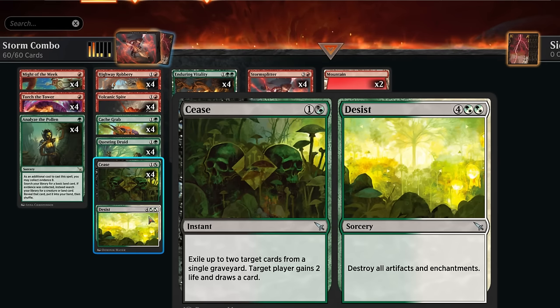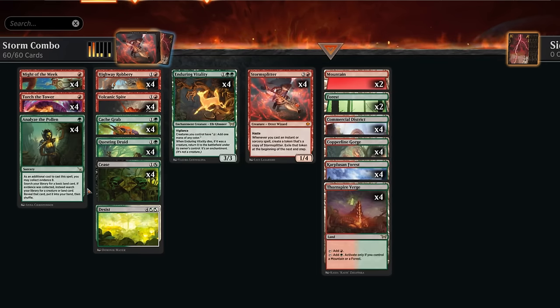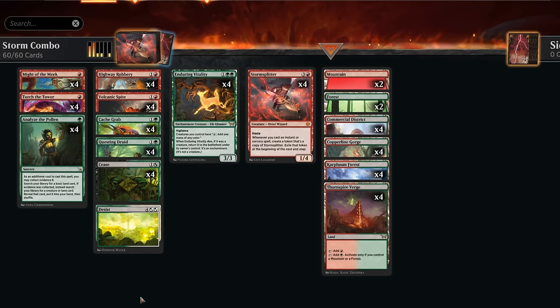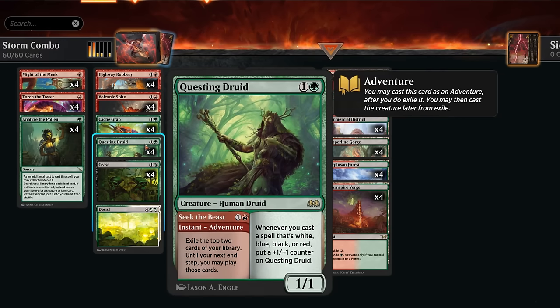More importantly, Cease and Desist is also an eight-mana card for Collect Evidence purposes since we combine both halves when it's in our graveyard — that's enough to let us Analyze the Pollen with Collect Evidence 8. We also have Questing Druid, which counts as an instant for Storm Splitter if we're in the middle of comboing off, and gives us an alternate win condition in case the combo doesn't get there.